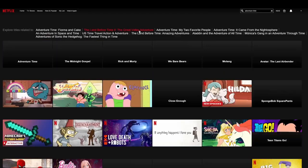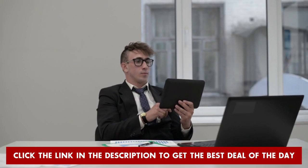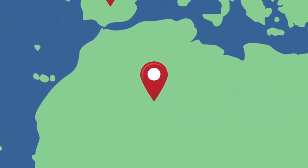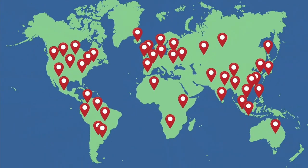You can connect to the smart location, but don't. This setting is meant for basic browsing, so you'll want to connect to a server that is close to your gaming server. With over 3,000 servers in 90 countries, you'll easily find a server to use.